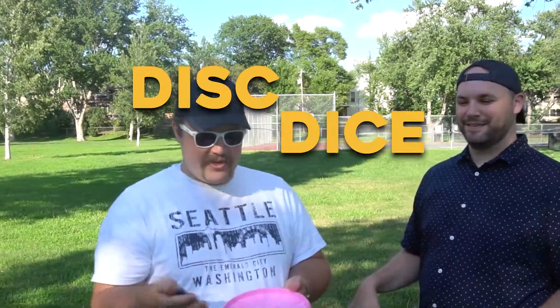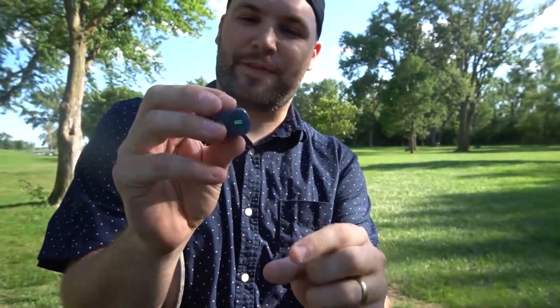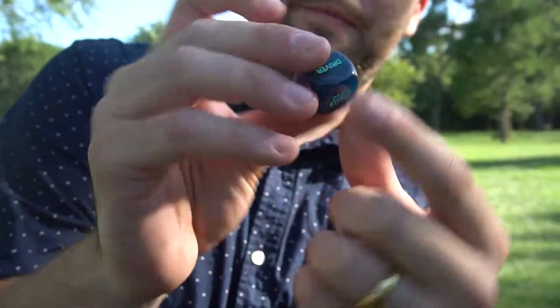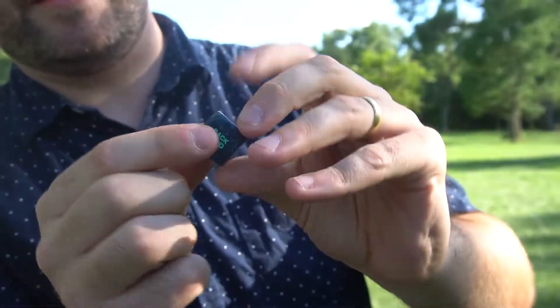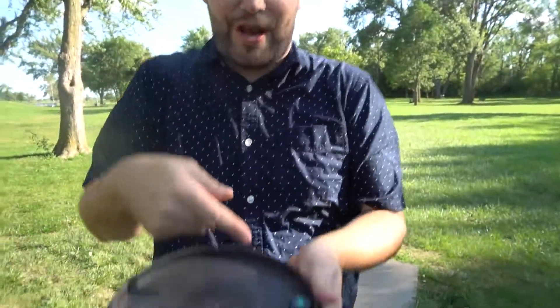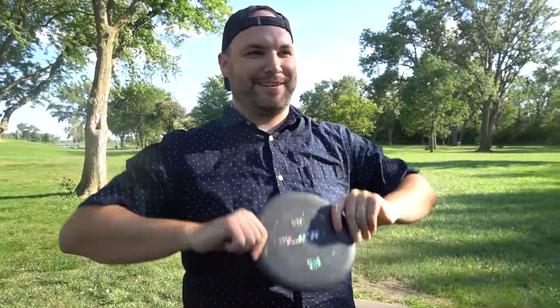Welcome back to Pop Top Disc Golf. We're out here today playing a game of disc dice. So if you've never heard of disc dice, it's a game with one dice that has different things like mid, driver, overstable, or understable, and another one is like roller, backhand, or anhyzer. Whatever shot you get, that's what you have to throw. We're all throwing the same shot until we're putting — when putting, you can just putt it in and win.